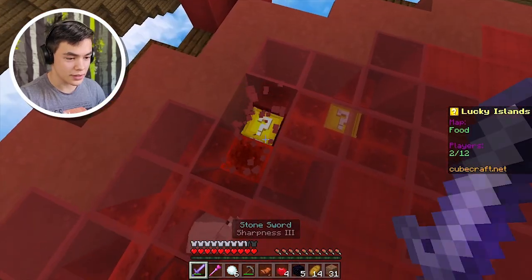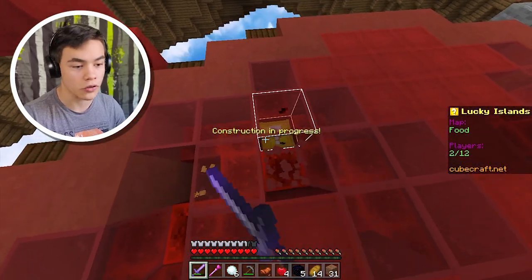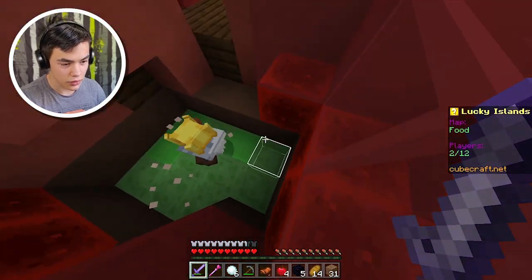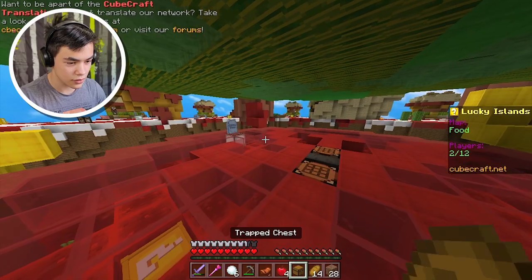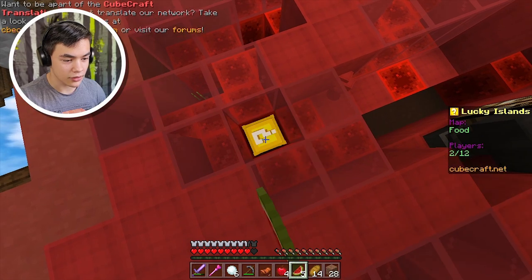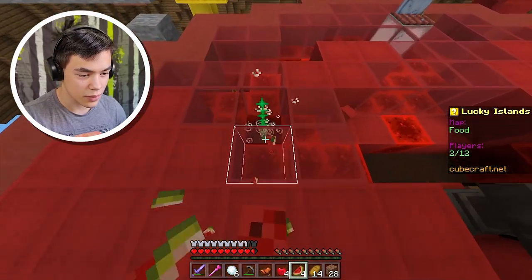We got a saddle — what can we use a saddle for? I saw a horse spawn in the last game. And it explodes again. I don't know why I keep breaking it again and again because it's just gonna keep exploding.